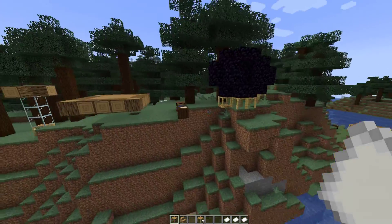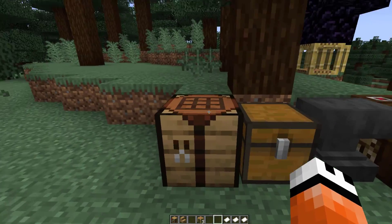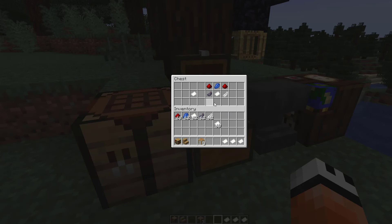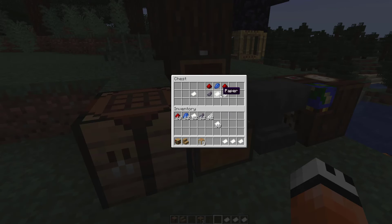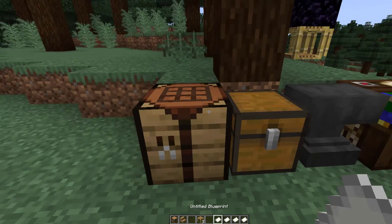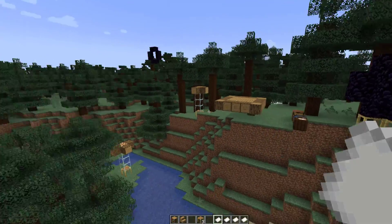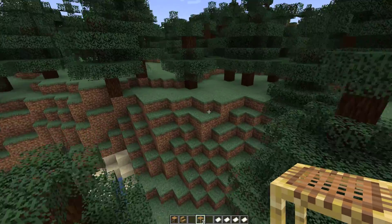The first thing we need to do is actually create one of these empty blueprints. The way we do that is using these items: two bits of redstone on the sides, lapis and paper in the middle, then an ink sack on the left and a feather — that creates an untitled blueprint.